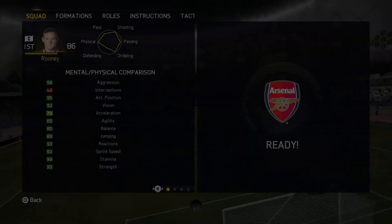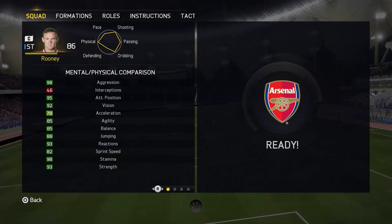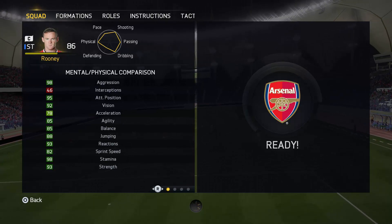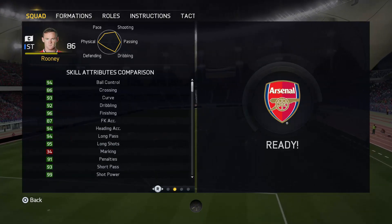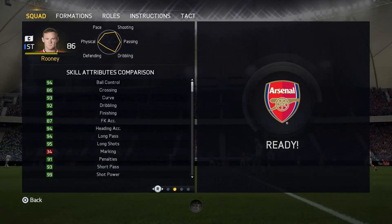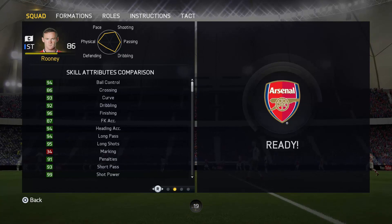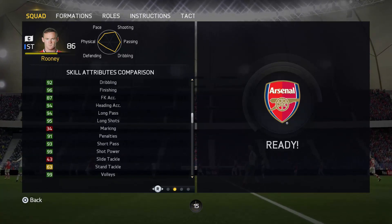Into the in-game attributes then — it's one of those where I just do not know where to start because nearly everything is green. 93 strength, 85 balance, 85 agility, then 94 ball control, 96 finishing, 95 long shots, and 99 shot power. He is ridiculous. I loved using this guy as center forward, especially abusing his long shots because they're so freaking powerful and very, very accurate.